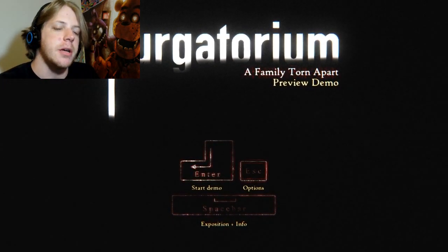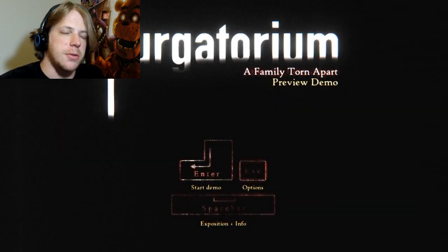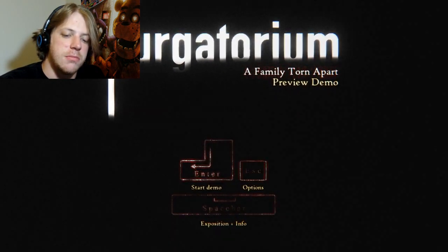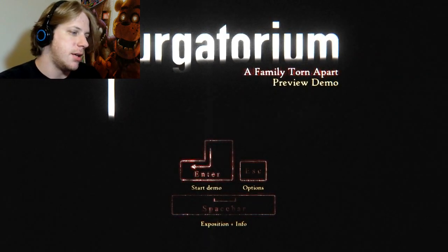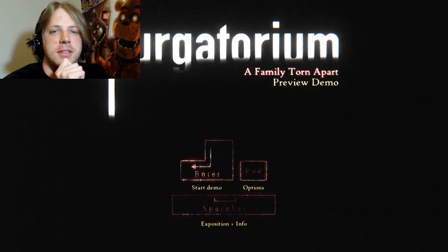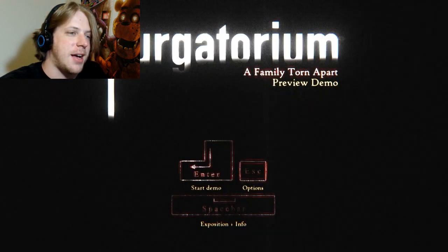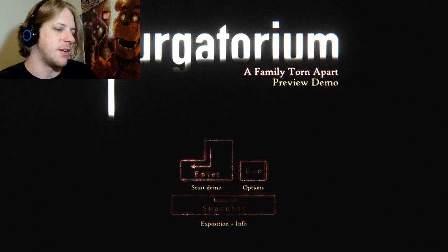One more couple things here. Controls are left mouse button to interact, right mouse button to turn on your flashlight, the middle mouse button or the wheel to open your inventory, and then the escape button to pause. He did put a disclosure on this — it is incredibly unforgiving and incredibly hard. So I've got 20 minutes to figure this out.